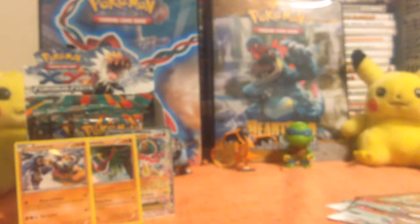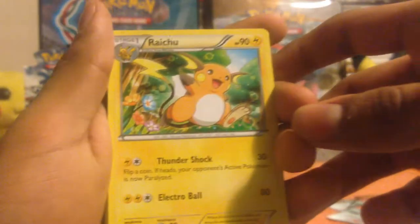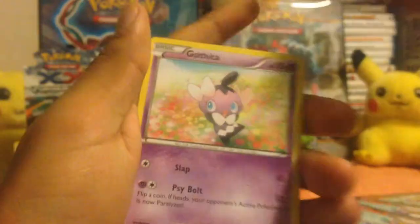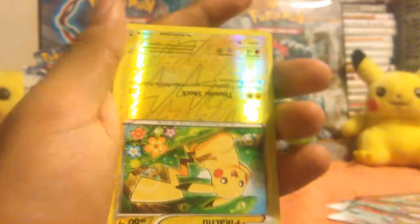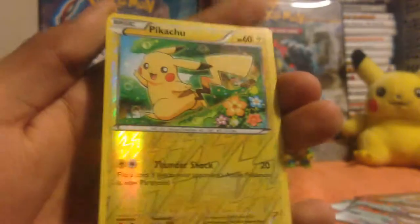All right, two more packs. Second to last pack — Tyrantrum on the front. One, two, three. I don't know why these cards are popping up upside down, but whatever. Scraggy up first, Sail Fossil trainer card — nice card, I don't think I've pulled that one yet — Clefairy, Eevee, Electabuzz, Gothita, Makuhita. Upside-down Pikachu is the reverse holo, and then a holo Victory Bell — nice pull right there! Pikachu is also a nice pull as a reverse holo.